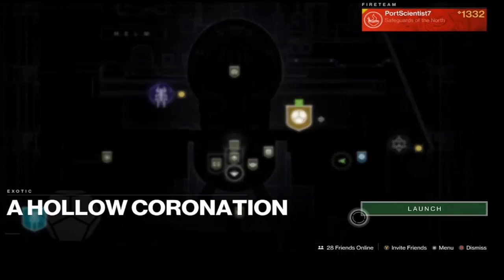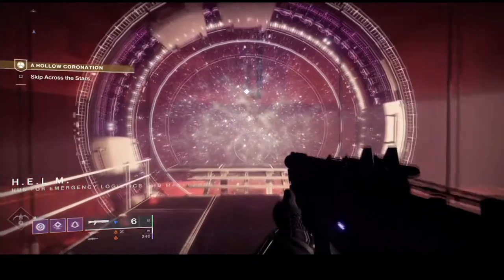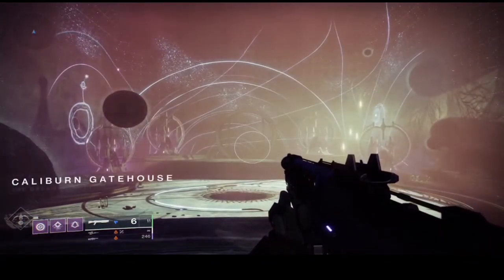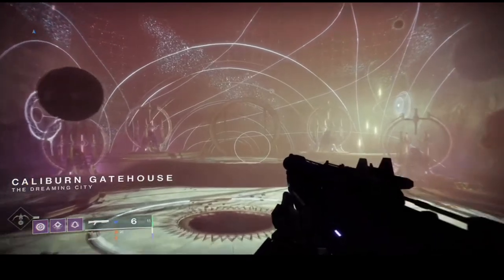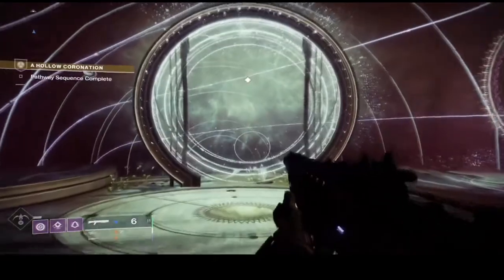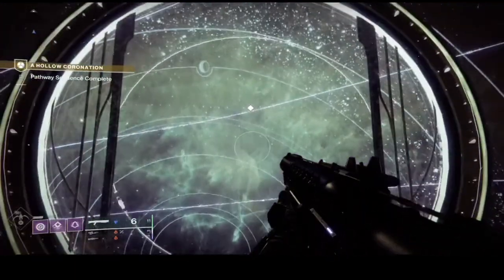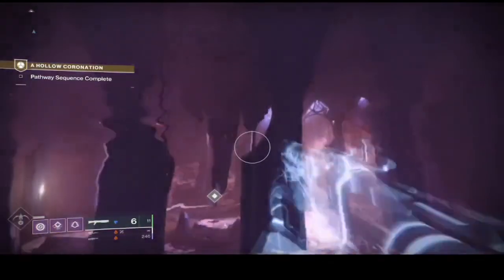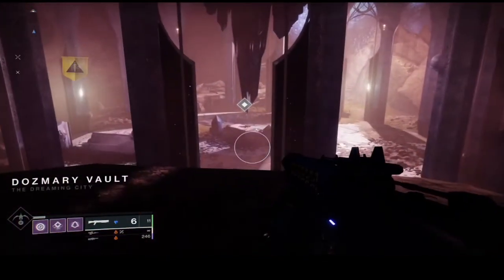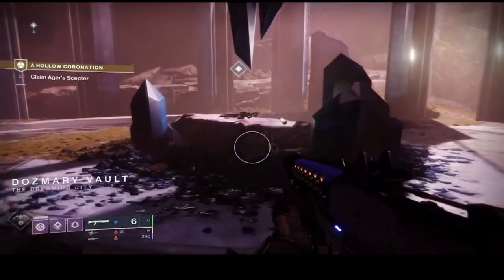Load up the mission and head through the portal like you did in the first Hollow Coronation mission. Ager's Scepter will be available for you to pick up. Once you pick it up, you'll have to fight through the mission and defeat a giant High Knight and every single Hive in the area. Once you defeat all the Hive, you'll get some dialogue at the end of the mission, then you'll be asked to go back to Mara Sov for a cutscene and dialogue.